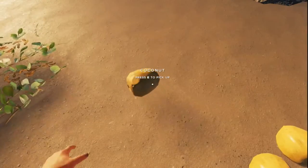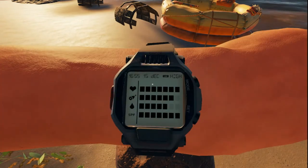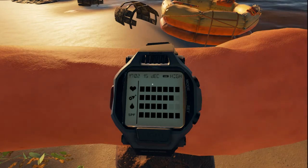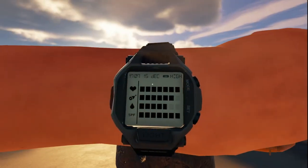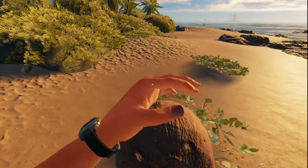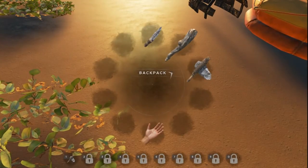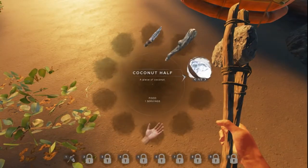Let's get our axe back out. If you hit a coconut it'll become drinkable. Looking at our status: you have health which is the heart, hunger which is the turkey leg, thirst which is the water drop, and SPF — your sunburn factor. During the height of the day SPF will go to zero and you'll start taking damage and dehydrating. Let's drink this coconut — we gained almost one bar back.